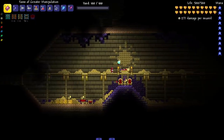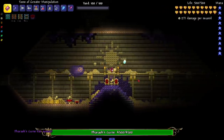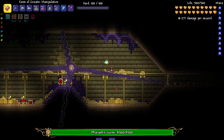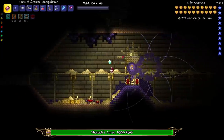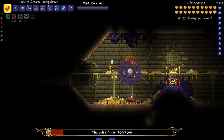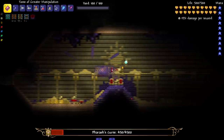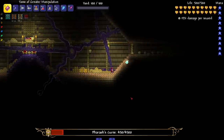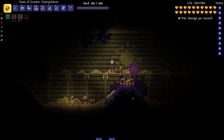We right-click on this — boom — the doors close on all sides. Pharaoh's Curse has awoken! Let's watch him do a little attack. I am on Expert so he might do a couple more attacks than normal. So far it's sick — I'm loving the attacks. Let's do some damage, get him to low health, see if he changes it up. One of my favorite things about Terraria bosses is when they add more attacks as the fight progresses — if your boss doesn't do that, you might have pretty bad bosses.